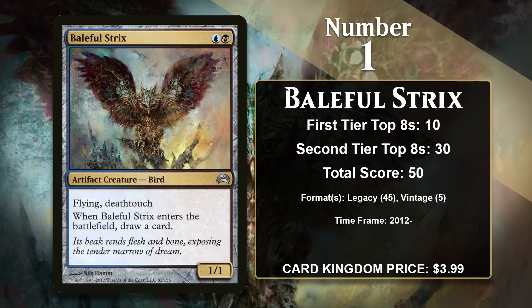At number 1, it is Baleful Strix, which happens to be one of my favorite cards in the entire game, in large part because of that amazing art — I own a framed print of the art. Like Shardless Agent, it was originally printed in Planechase 2012. Unlike the Agent, even today it's only legal in Legacy and Vintage, but despite those limitations it still comes in at number one. The Strix has Flying, Deathtouch, and a cantrip effect, and that is amazing.